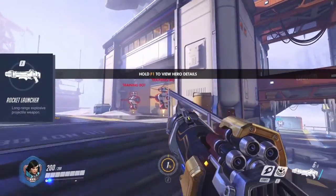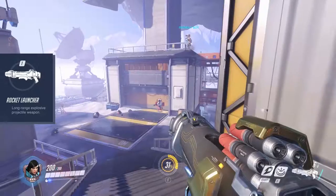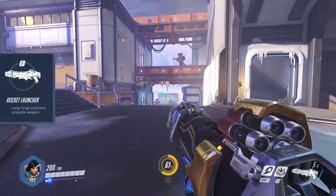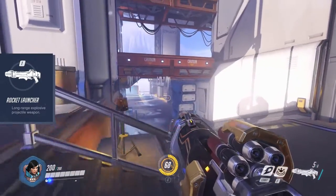Pharah's rocket launcher has 6 loaded rockets that deal a high amount of damage on direct hits as well as a little lower damage on a certain blast radius. The rockets are very accurate at long range, as they fly in a straight line until they hit something.